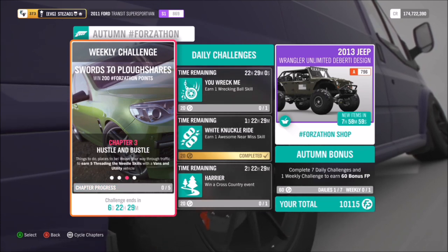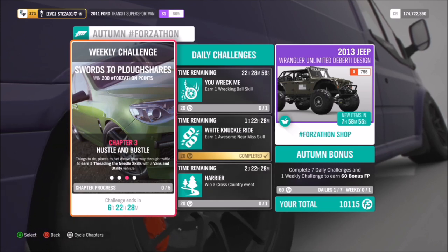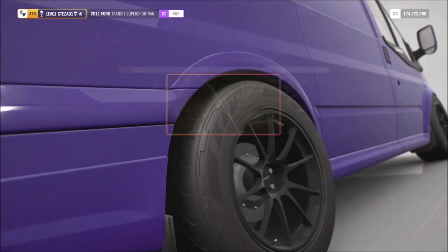I don't know if that mileage discrepancy is just for me or a handful of people, but like I said I'm not complaining. All you have to do is drive up and down the motorway in your van until you hit that target. The second challenge wants you to earn five Threading the Needle skills in your vans or utility vehicle.